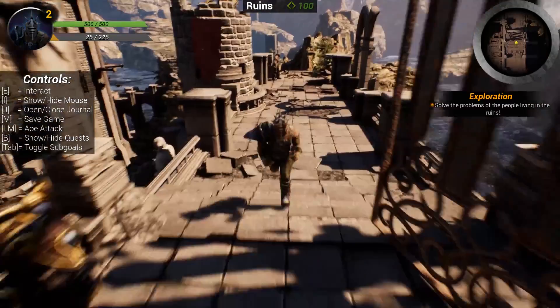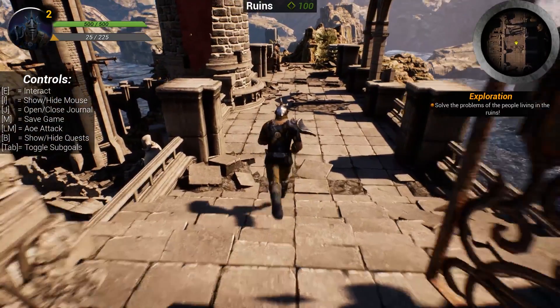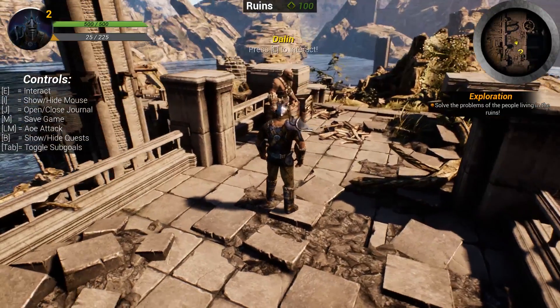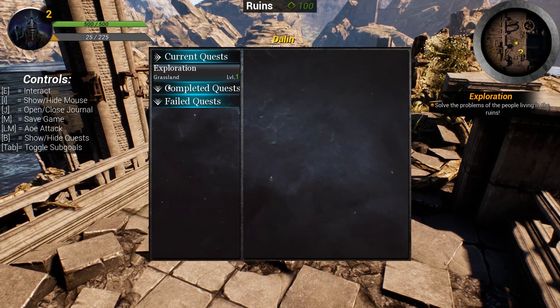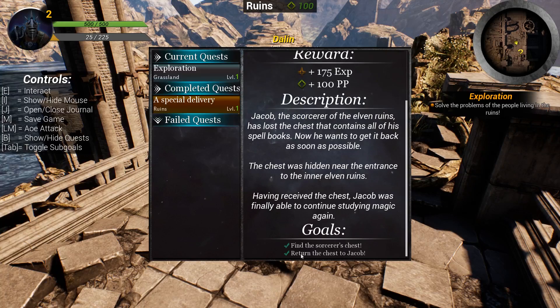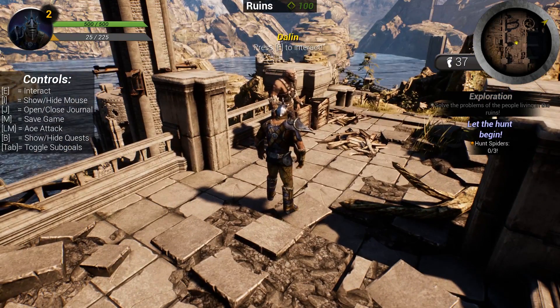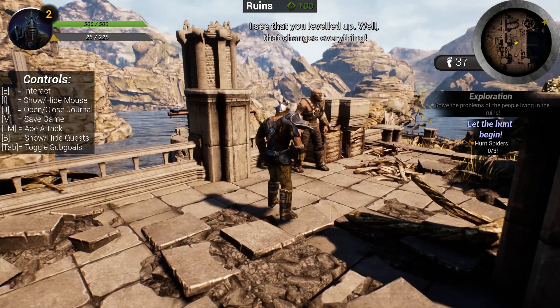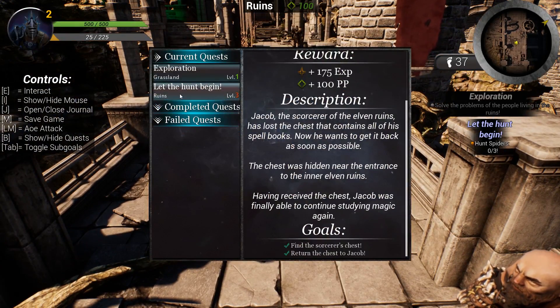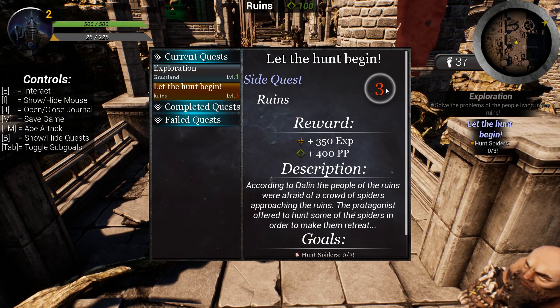100 prestige points aren't enough to talk to the Bladed guy yet. But first I just want to show you that you can expand the completed quests — 'A Special Delivery' is in there with a list of all completed goals. Now let's talk to Delden and we've received the quest 'Let the Hunt Begin.' Pressing E again he says 'I see that you leveled up, well that changes everything.'